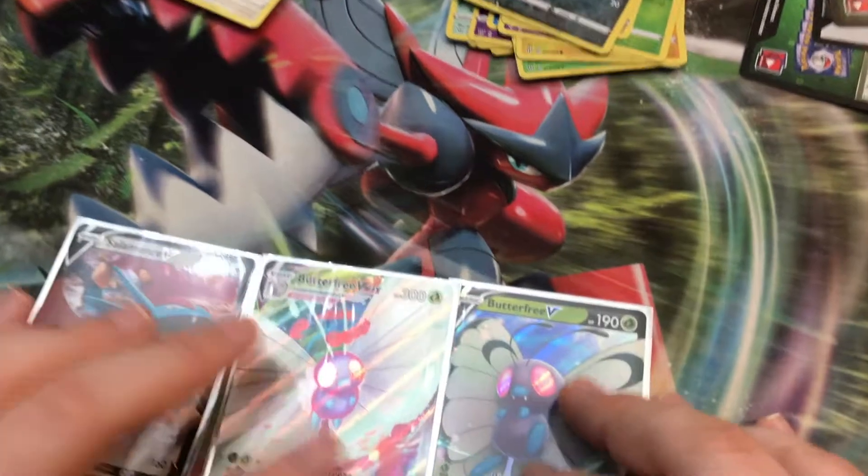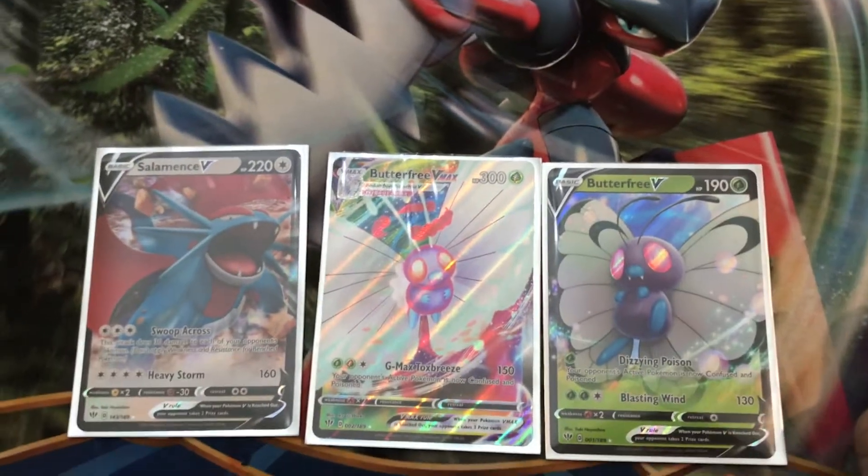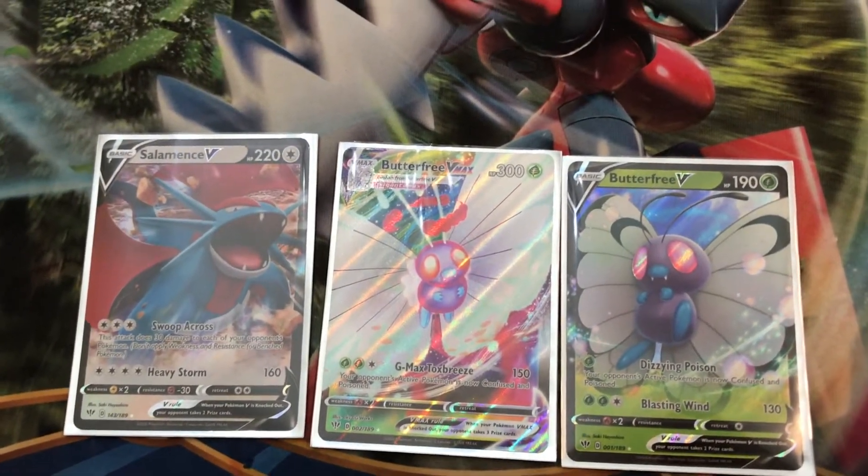All right, let's recap. Here's what we got: Butterfree VMAX and a Salamence V. Hopefully the second half treats us a little bit better.